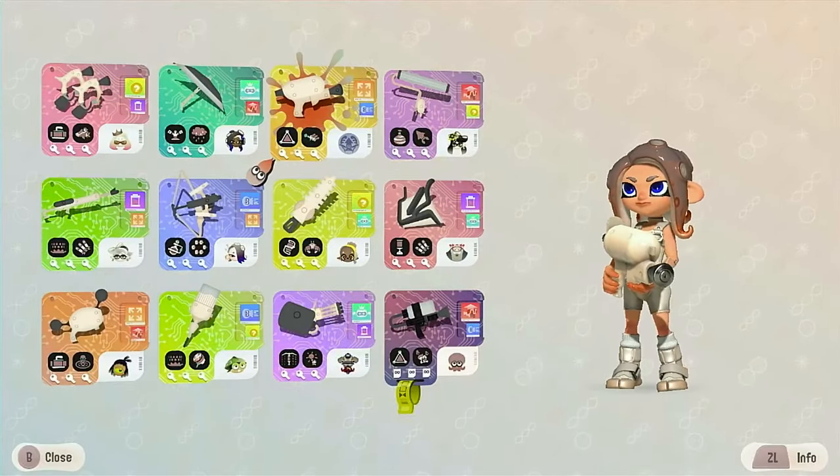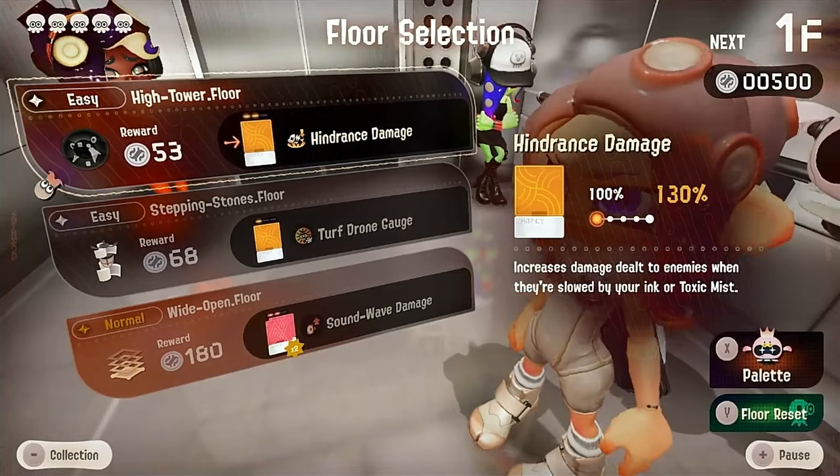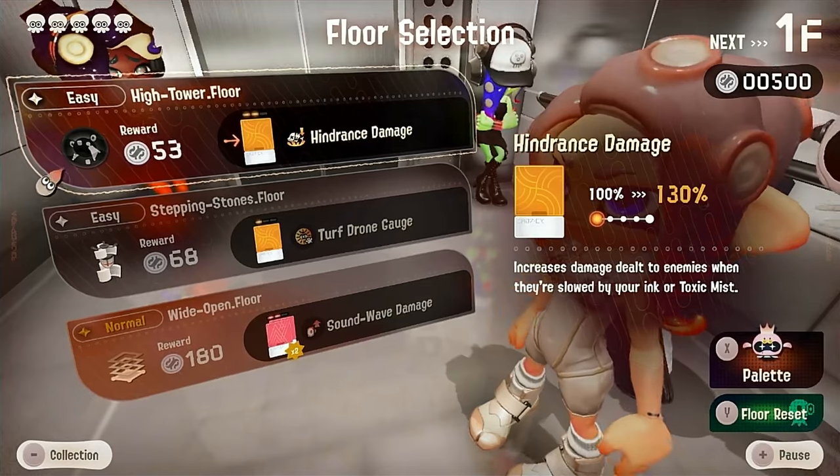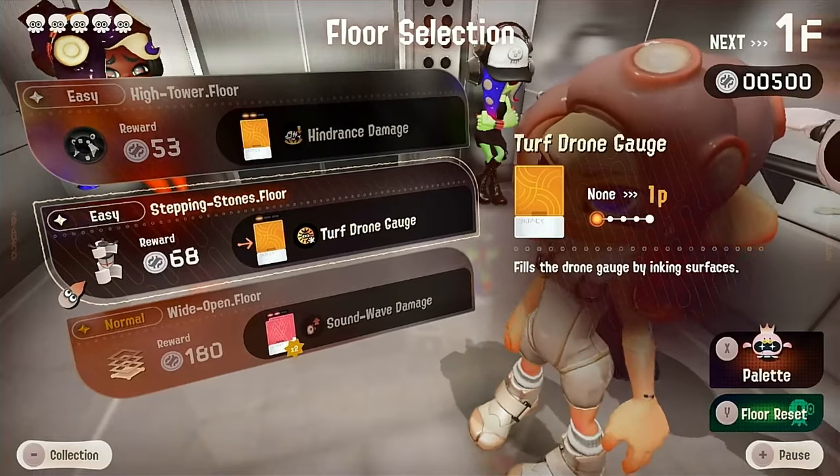What you want to do is select your weapon and pay attention to the most common tone. For example, the most common tone for the Asian Forest Palette is range and mobility. For this method, you need to go and do the run that your weapon has the most common tone in.